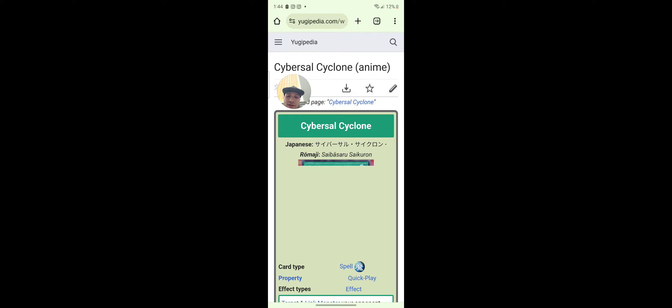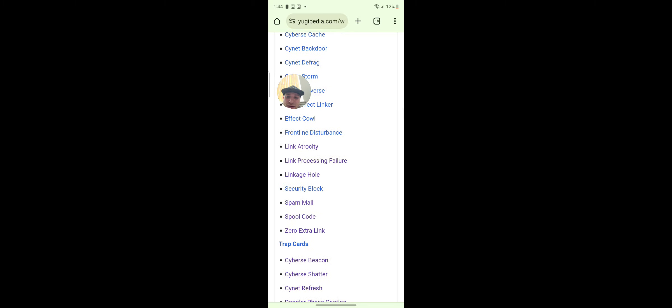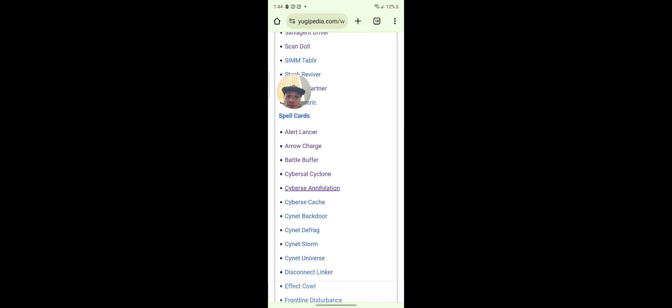Cybersal Cyclone — we have that one, we don't really care about that. Cybersal Annihilation — what is this? I don't think I've ever seen this card. Equip only to a Cybersal monster; if the equipped monster battles an opponent's monster, the equipped monster's attack becomes equal to the attack of the monster it is battling during that damage calculation only. If the equipped monster destroys a monster by battle, inflict damage to the controller equal to the attack that destroyed monster had on the field. That's pretty good — catch your opponent off guard.